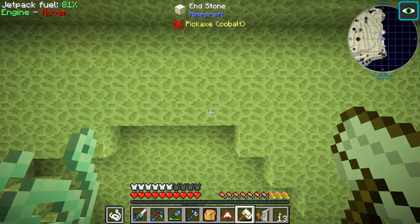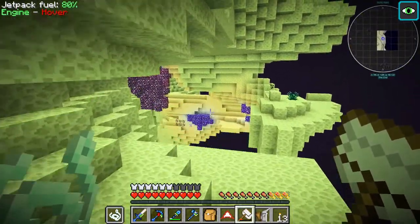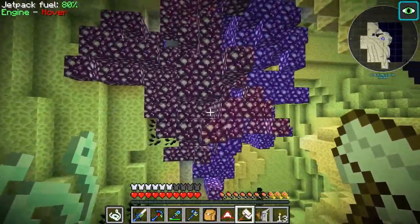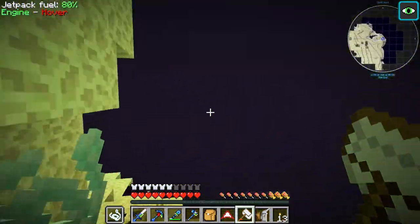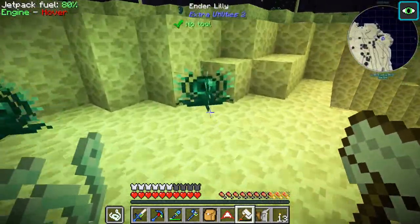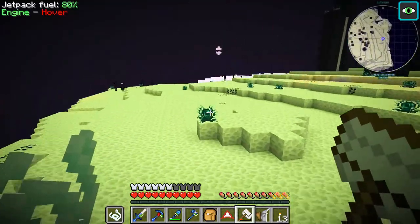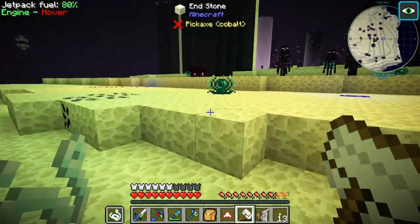Right guys, we are back from just teleporting into the End and now we are looking for - end glowstone or something? Celestial crystals! Well at least we know where to get that. Just gather these while we're here, no harm. We've got our smoker at the ready, so we're just looking for beehives. I'm not seeing any, but there's one - just caught it in my peripheral vision. Smoke it out.